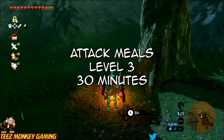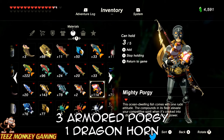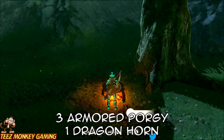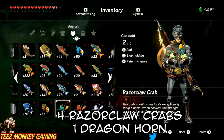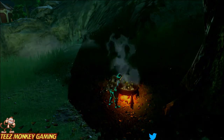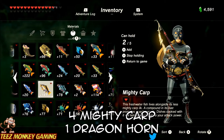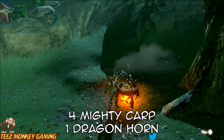Moving on to the attack meals for level three for 30 minutes — a couple of different variations on this as well. We've got three armored porgies plus one dragon horn. Armored porgies are very easy to fish up if you know where to go. The next variation, if you don't have armored porgies or don't feel like catching some but have razor claw crabs, you can do four razor claw crabs plus a dragon horn. We also have four mighty carps plus one dragon horn, again giving you level three attack for 30 minutes.